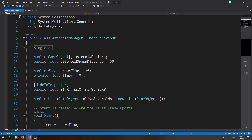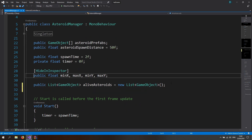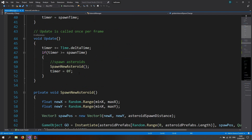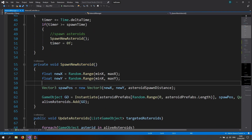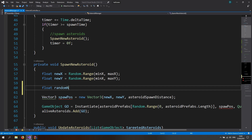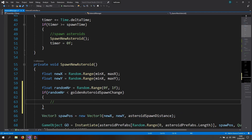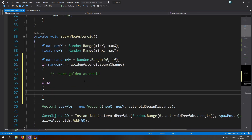Next, go to the asteroid manager script so we can also spawn golden asteroids. Add a public float called 'goldenAsteroidSpawnChance' and set it to 0.2, which represents a 20% chance. Where we spawn a new asteroid, make a float random number using Random.Range from 0f to 1f. If the random number is less than the spawn chance, we want to spawn a golden asteroid; otherwise we spawn the normal asteroid.